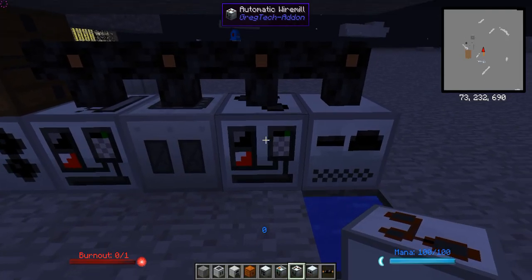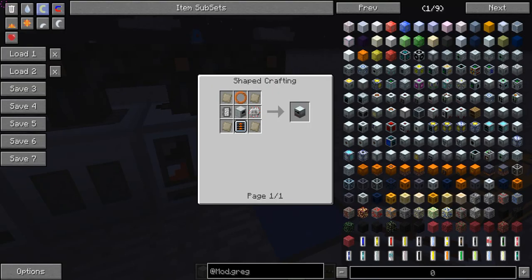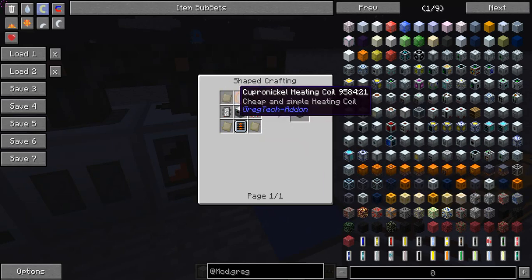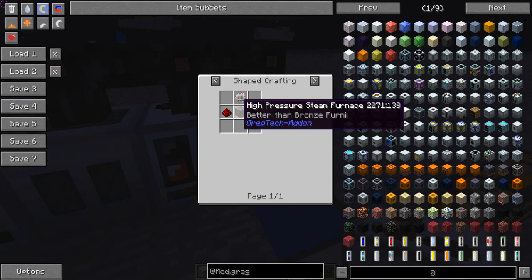You're going to need the automatic wire mill for the alloy smelter. The alloy smelter is really useful — it's like the induction smelter from Thermal Expansion but can smelt a lot more stuff. In addition to basic alloys like invar and electrum, it can also produce advanced alloys like cupronickel at much greater efficiency than hand crafting. To build it you need four invar plates, two electronic circuits, and an automatic electric furnace.